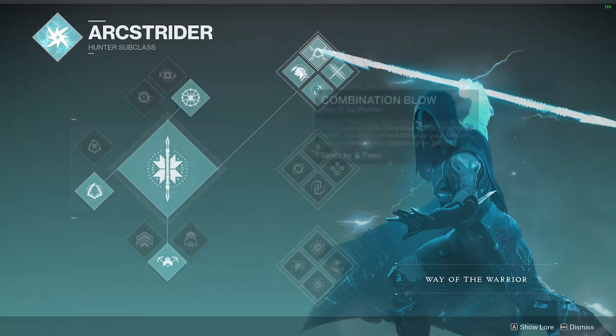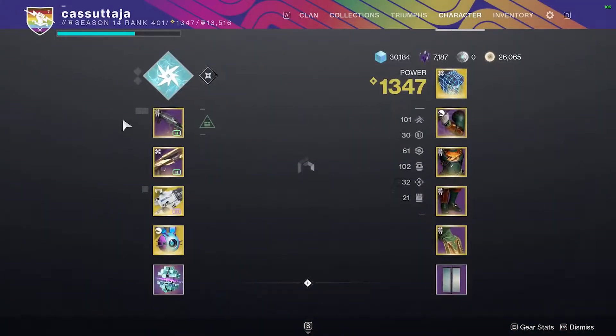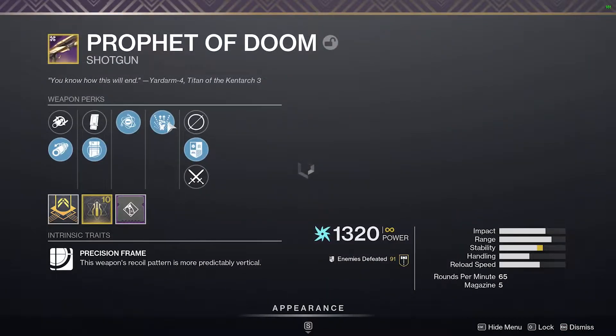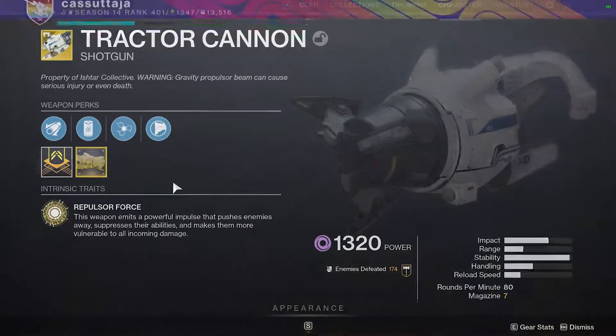Our subclass is going to be Top Tree Arcstrider on Hunter. Make sure you're on Gambler's Dodge. We're going to be running this with Prophet of Doom with 1-2 Punch, and Tractor Cannon for its damage debuff.